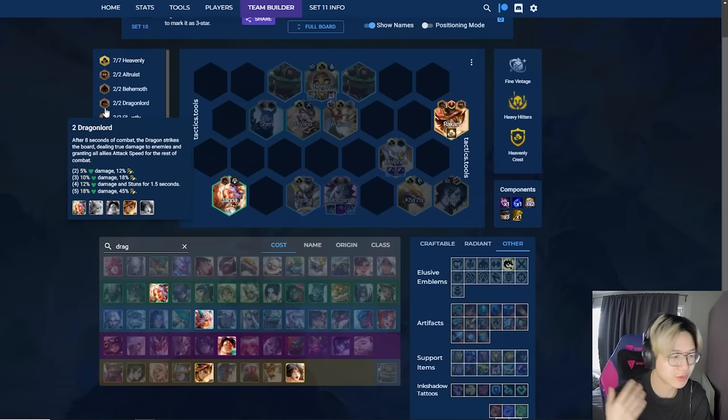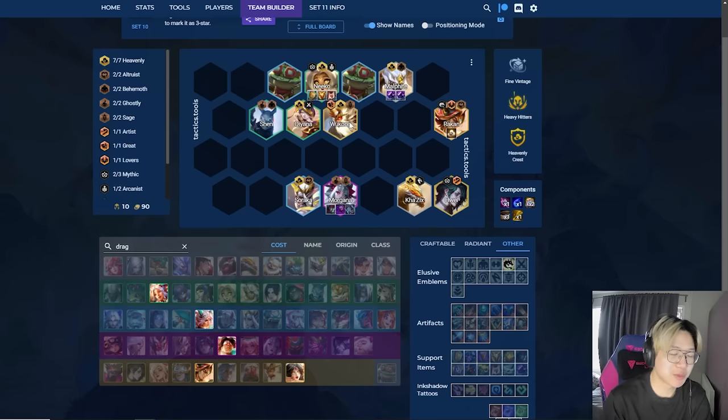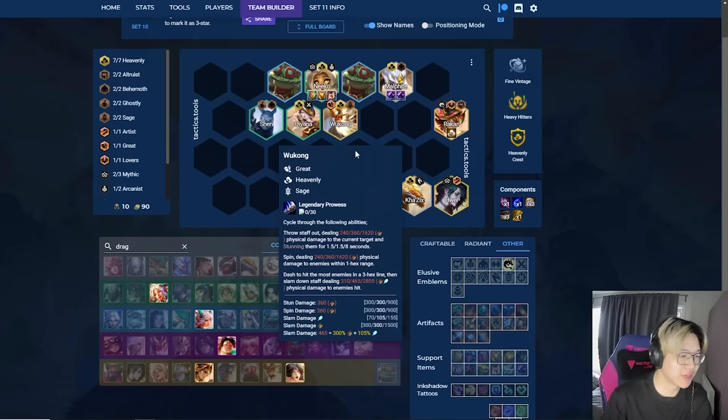Dragon Lords gives a team-wide attack speed bonus and deals damage to the entire enemy team after 8 seconds of combat. This is a really strong way to cap out your endgame boards regardless of whether you're playing the ZZRot build. You want to fit in Rakan, who's a Dragon Lord unit and pairs well with Soraka. Janna fits well with Azir. Note that Invoker doesn't benefit your ZZRots because they don't have mana, but you're playing better units overall. You do want to cap out with Legendaries, as with most comps.